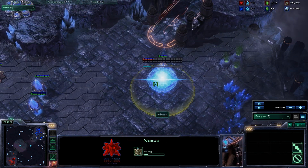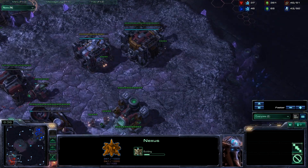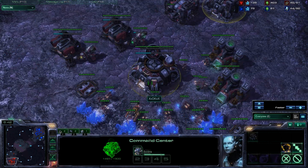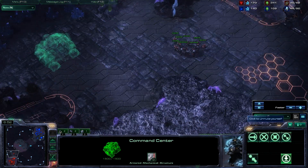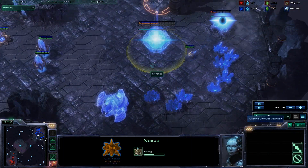We're finally seeing a Nexus go down. This isn't too late for this league — I think it's Silver, or maybe Bronze actually. This is actually a good time to get a Command Center and a Nexus out. These players are doing pretty well based on their leagues — they're trying to set up for a macro game.